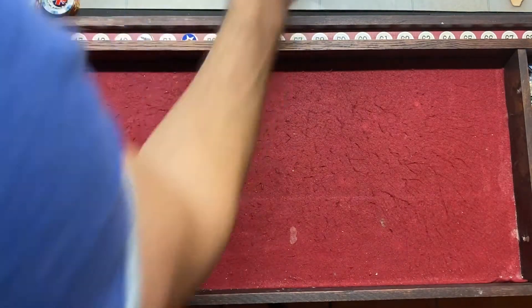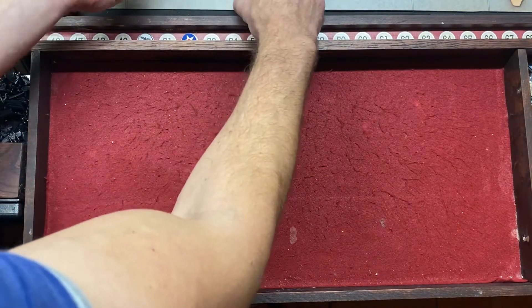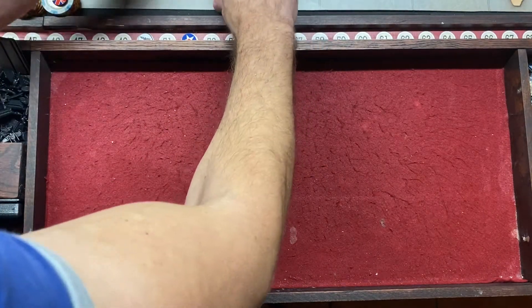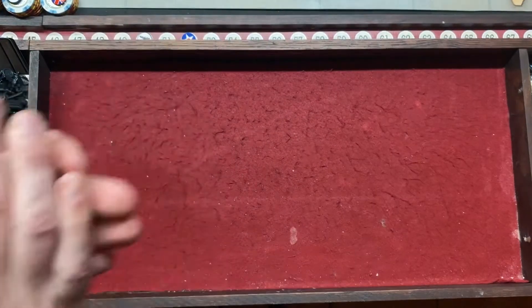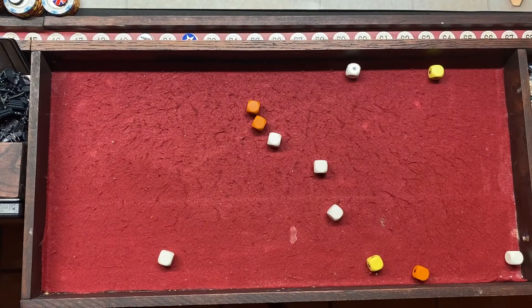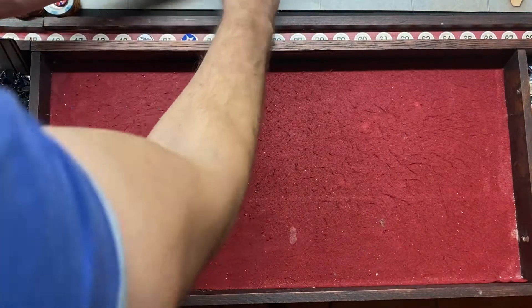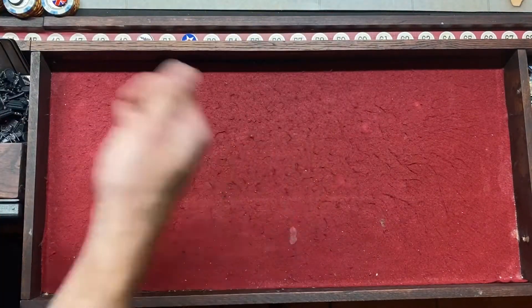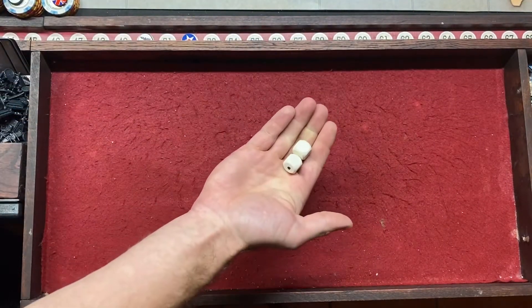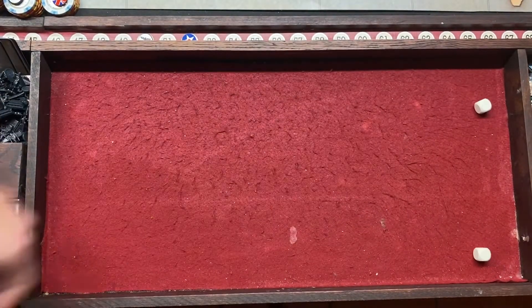Here comes the rest. B-3-3s for the fighters, six ones with the para-drops, and two twos with the artillery bumping infantry. I've got one hit with a one. That should be two ones for the two remaining cavalry. No hits. So we're down to one cavalry left for China.